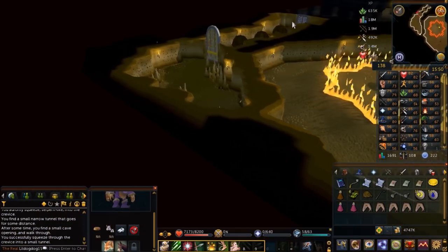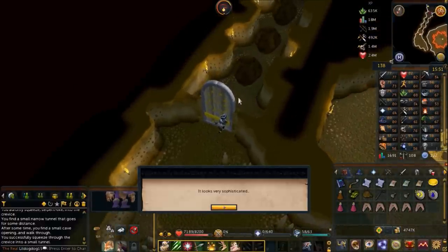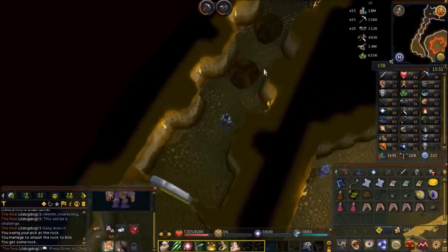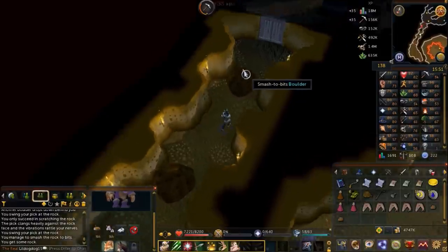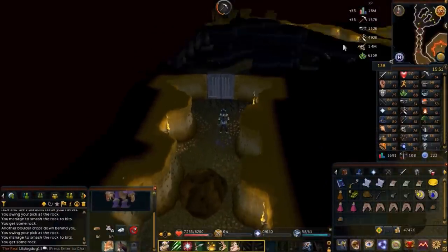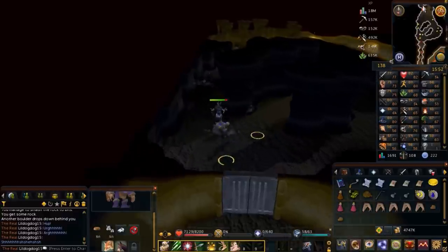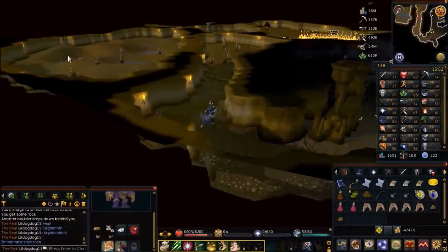Climb down the rocks again, choose the first chat option. Search the bookcase and go back through the cave — you'll need your lock pick again. You don't need to do the gem puzzle again, so just use your lock pick on the ancient gate, break the rocks, push open the door, and head through the cave towards the last door in the gem room.